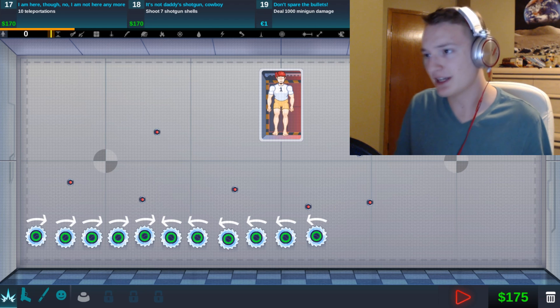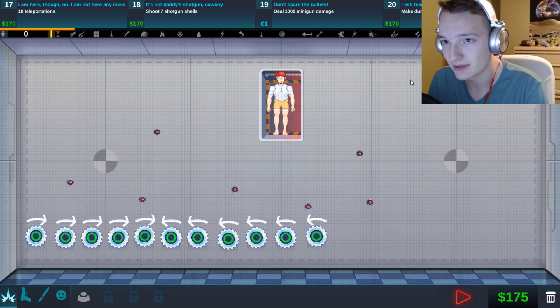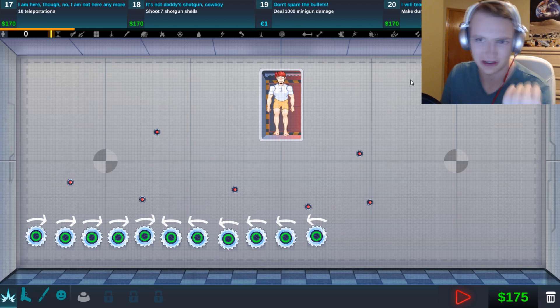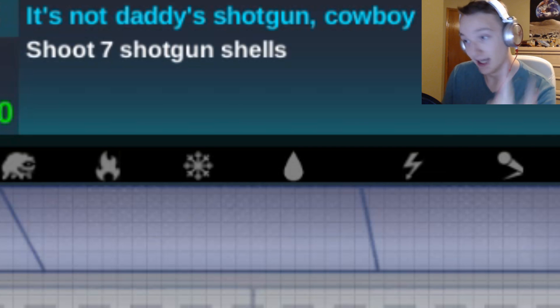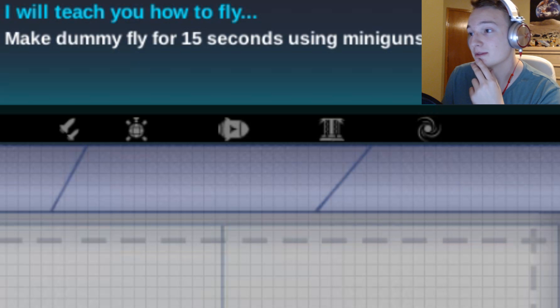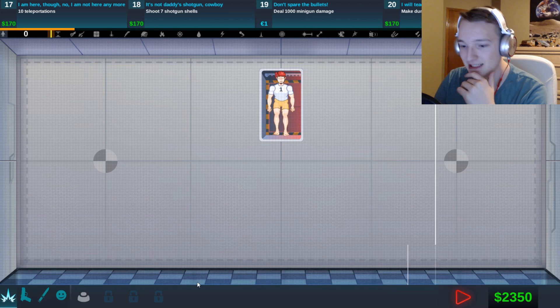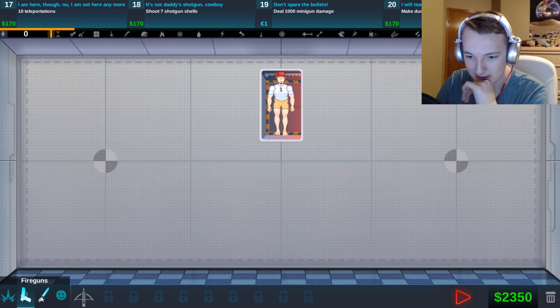So let's see our tasks. We have the tasks of 10 teleportations — can't do that, I can tell you that much, I cannot do that, I don't know how to do that. Shotgun shells — don't have a shotgun. Don't have a minigun. Make the dummy fly for 10 seconds using miniguns. Well, that's very difficult if I don't have any. Let's clear the slate and see if I actually have any of these.